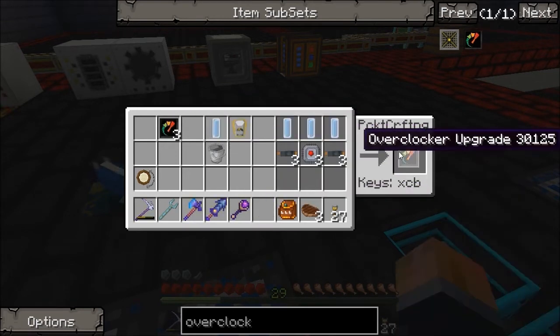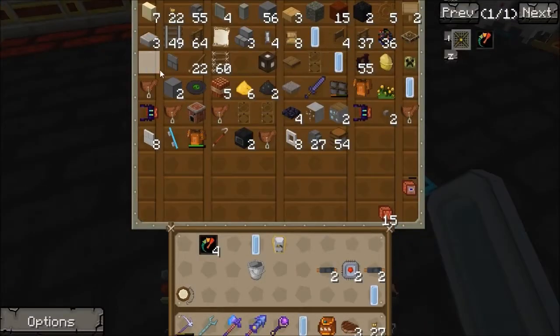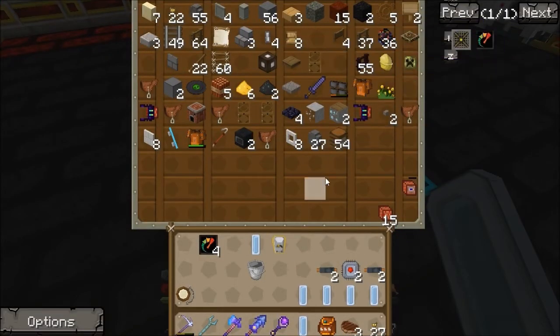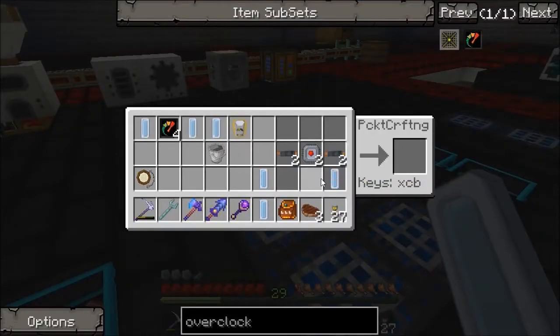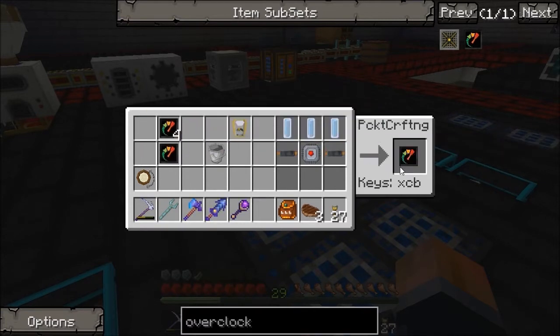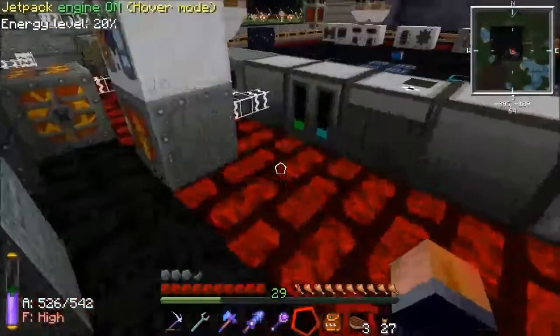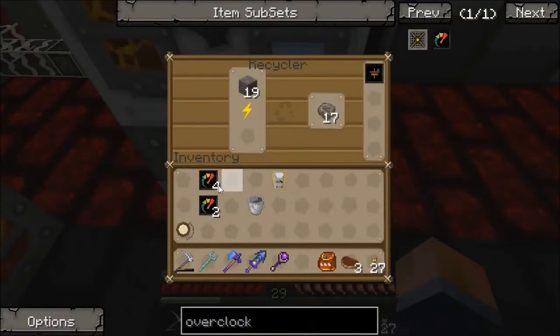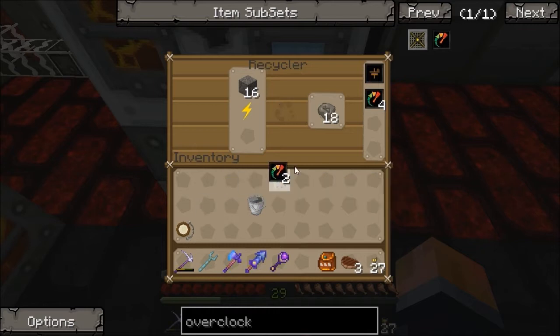Let's sling some of these together. Let's get the rest of our cells out — they're scattered all over the place. 1, 2, 3, 4, 5, 6 — that's right. These only stack up to 4s, so the max you can put in a machine is 12, but the maximum effective amount you can put in is about 10 anyway. There is some information on the IC2 wiki that shows you maximums and stuff.